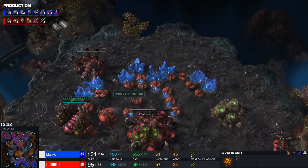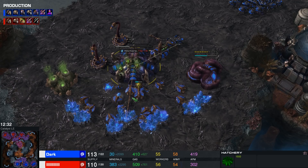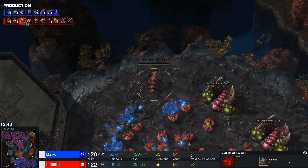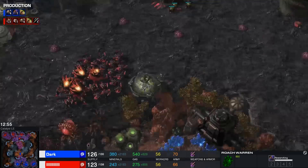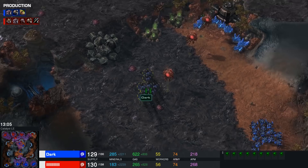Dark now scouting out the third base timing — realizing everything is fully saturated and once again, this is a super even game on a much more standard map. The one thing I really like for Rogue is that he's going double upgrades. The double Evo Chamber play is going to be very strong the longer this game goes on. He's also transitioning to Lurkers, so we're seeing a Roach Ravager-based army from Dark in blue.